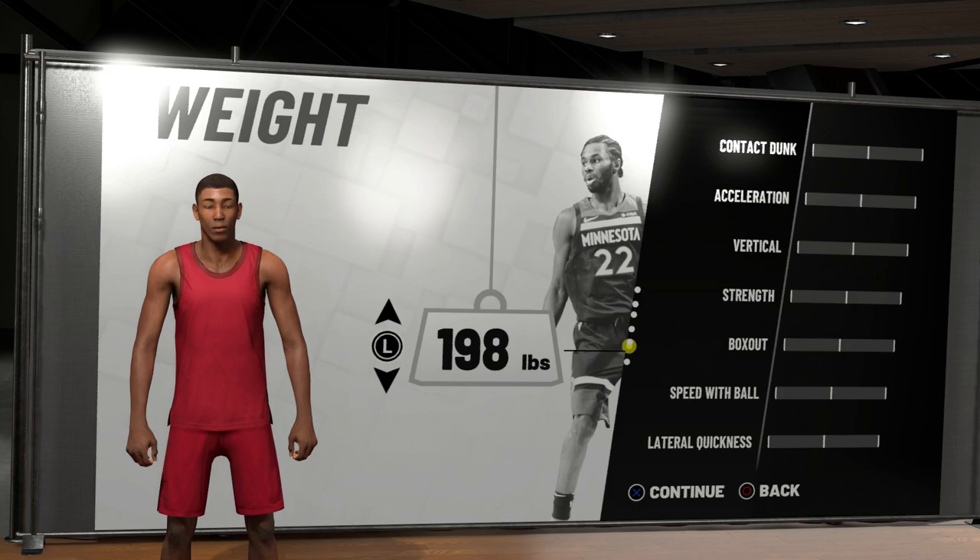For the weight on this build I would leave it the same, but depending on your play style you can change it. If you want to take more jump shots and be less of a dunker you can put your weight all the way down, but if you want to get a ton of dunks and be a little bit slower you can put your weight all the way up. Personally, I would just leave the weight the same.